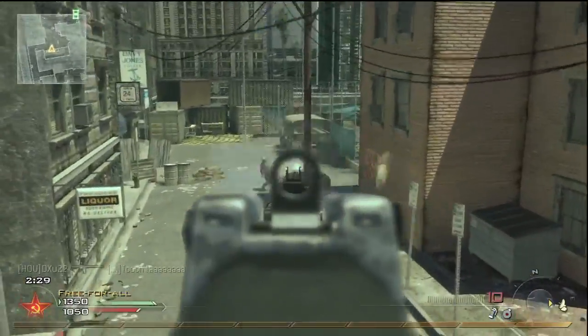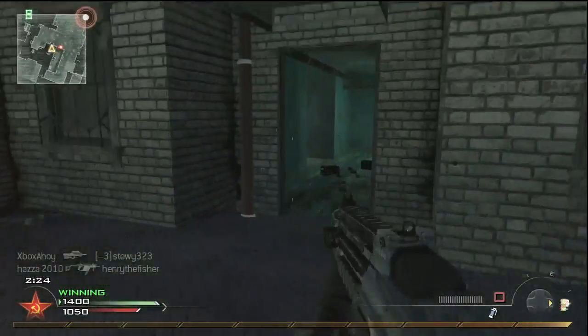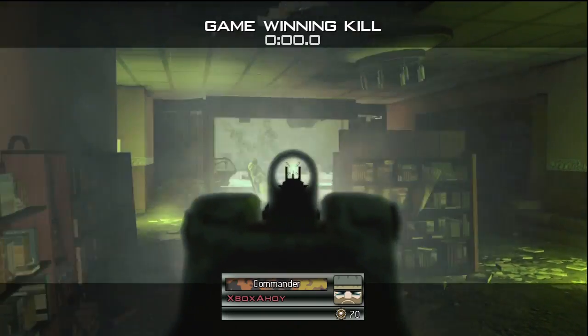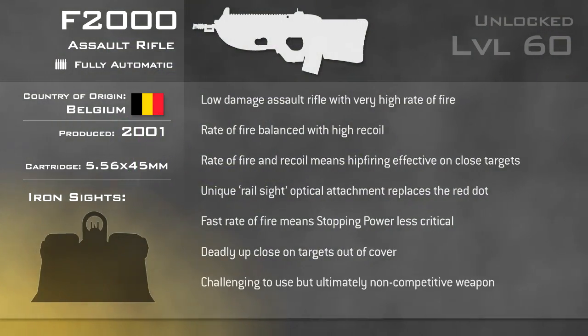It's not a weapon for those who favour accurate, well-placed shots, and it's far from a competitive weapon. For all its close range ability, it remains outmatched by most SMGs and shotguns at close range. Still, if you like a challenge, the F2000 will certainly give you that. And for all its flaws, it's arguably the most effective assault rifle for use in close quarters.